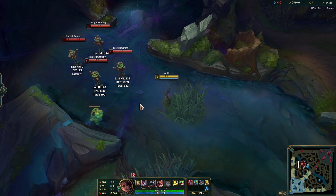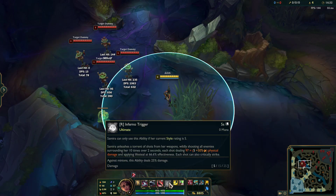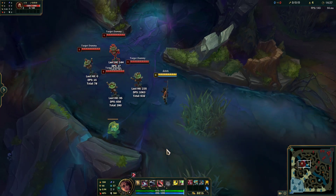Hello, today I'm going to be doing a short little video to showcase an interaction between Samir and Runaan's Hurricane. For Samir, you're all about getting to star rank S and using your ultimate, which requires 6 hits. So to get there, your combo might look like this.